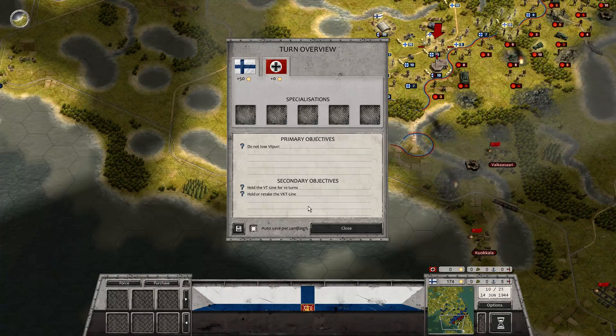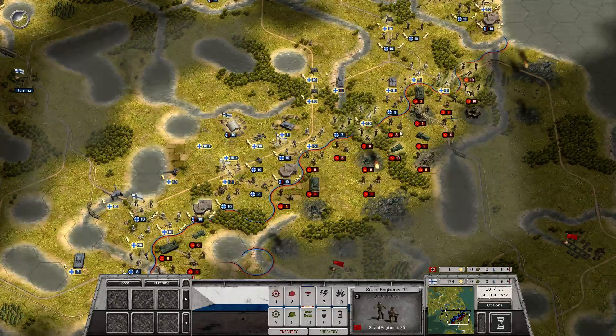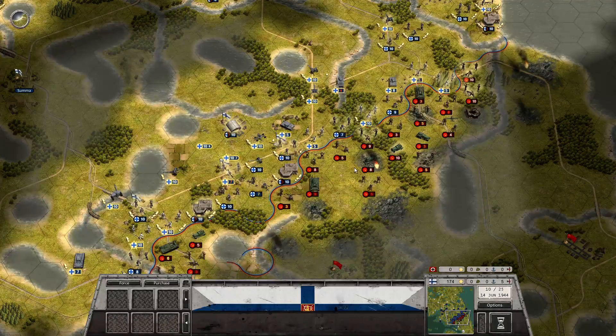Hello buddy, welcome back to Auto Battle Winter War, a Paradox game we're playing. We've held out the line for 10 turns. It's now time to pull back in the center - we are very hard pressed, as you can see. I just gotta figure out how to organize this withdrawal.